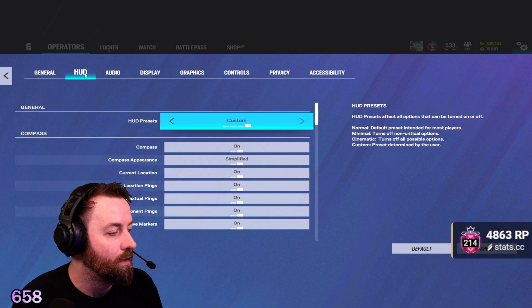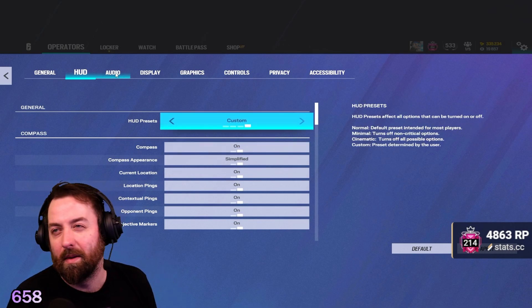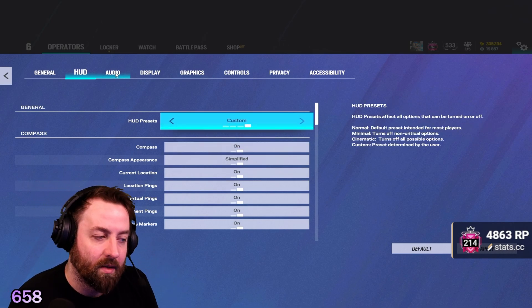Then you go to HUD. I have it on custom simplified, just to make it a little bit smaller. Otherwise it's going to be pretty huge and bulky and it might take up some of your screen.